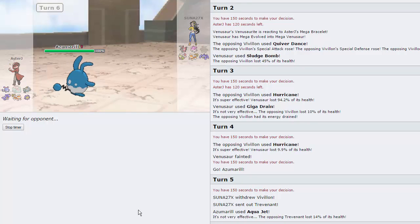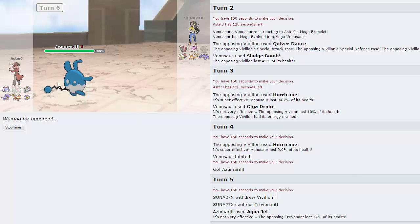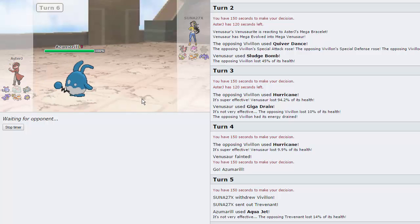Azumarill puts in a lot of work, actually — I think it just pretty much cleans up the game. Azumarill is definitely getting the thumbnail. Especially with living that Giga Drain and being able to knock out that Ludicolo.